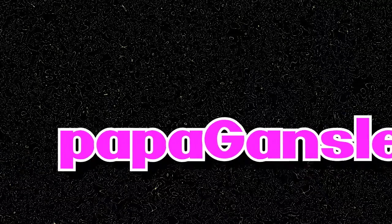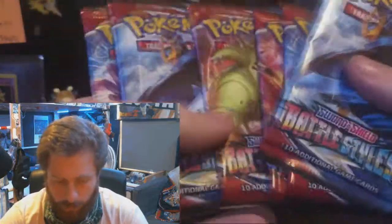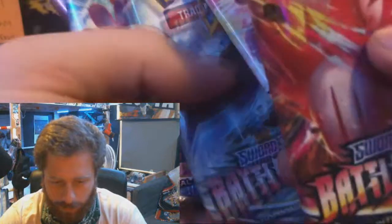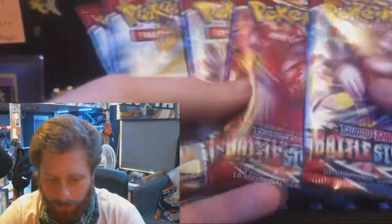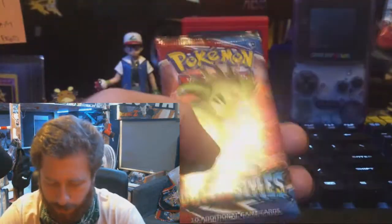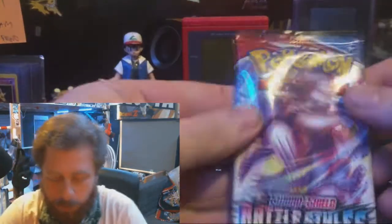Welcome back to the channel. The last six booster packs inside of a Battle Styles booster box, I'm gonna open them right now. Here they are. Empoleon, we're gonna put you in front of the Tyranitar. Save the Tyranitar for last because that's what we've been doing. Urshifu's first, Urshifu's two, Empoleons, and a Tyranitar last — six packs inside this Battle Styles booster box.